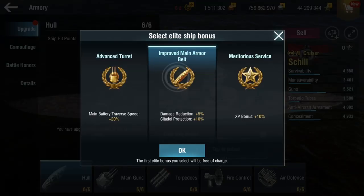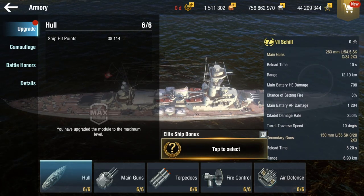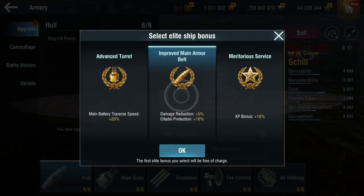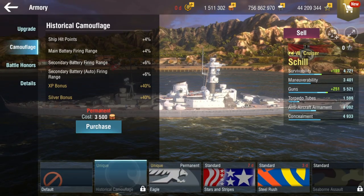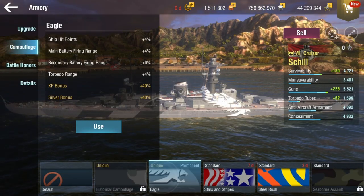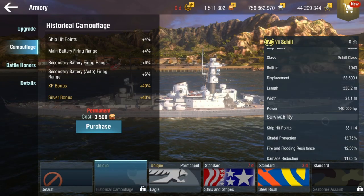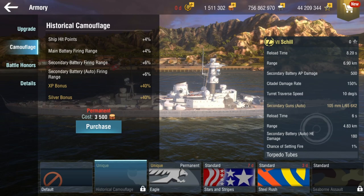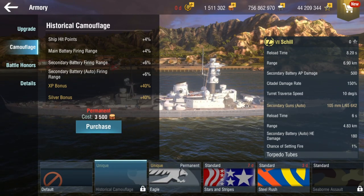Let's see what the elite ship bonus is. Improved main armor belt. And an advanced turret. It depends on if I want to play aggressive. Maybe I'll just go with improved main armor belt. And the camos — we've got the historic and the eagle. I believe the historic might work.